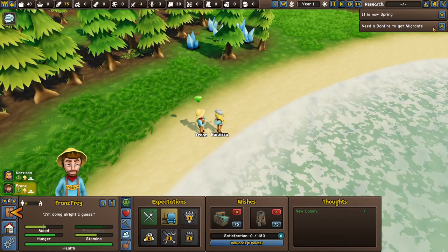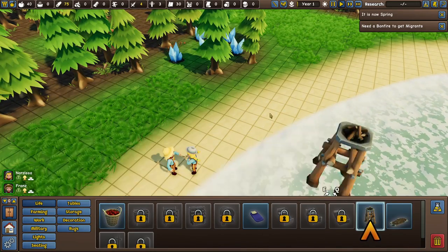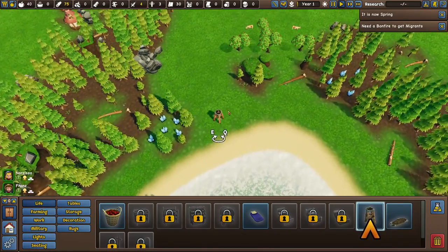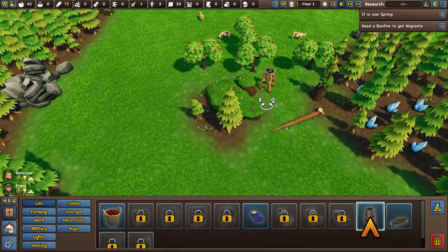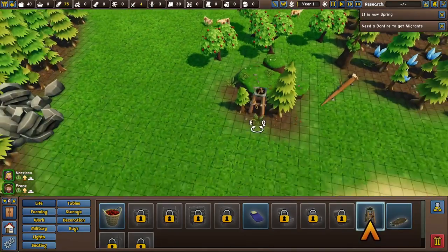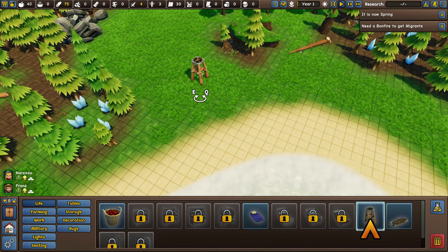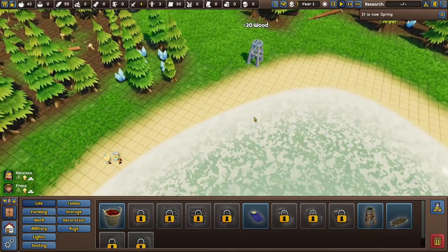We need a bonfire to get some migrants — let's get a bonfire. It's been a while since we played. This will allow us to get new migrants to join us, and I feel like this area is pretty good. We have some apples and we have some cows, which is actually new since the last time I played. I haven't played since the animals got added, so there's a lot of new things to discover. I'm going to place our bonfire next to the beach.